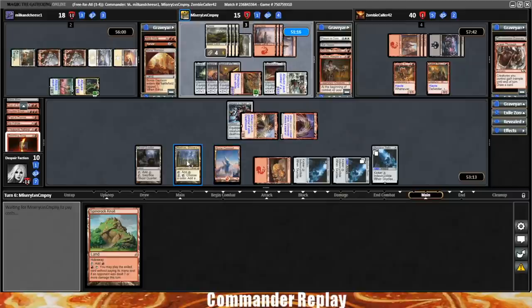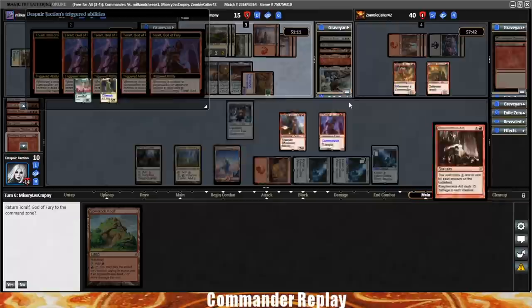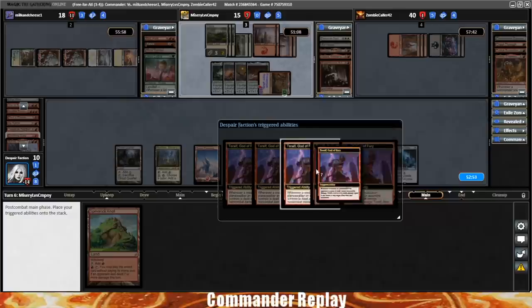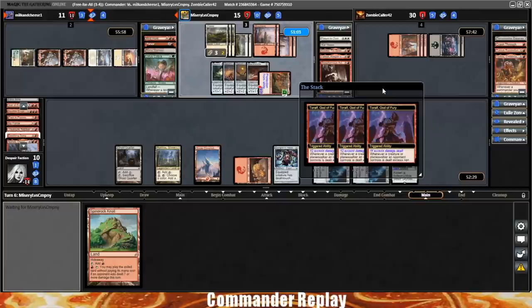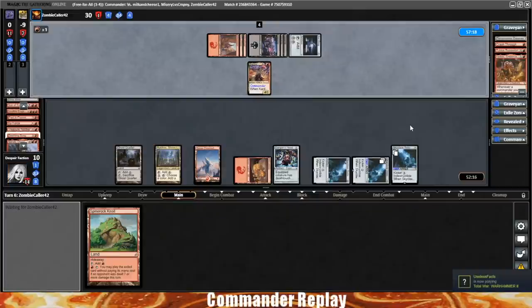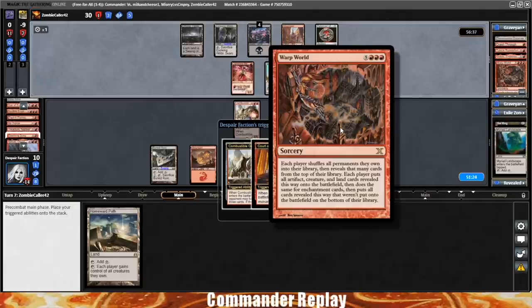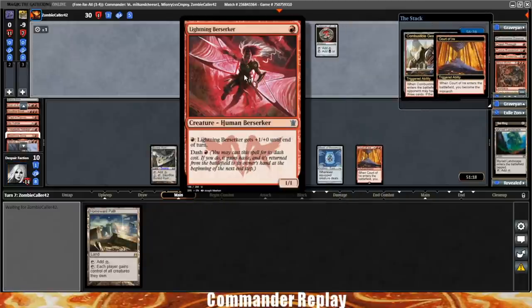We're going to start with a quick highlight from game one. Basically, an opponent played a Blasphemous Act for science, and when T'Rolfe's in play, that's absolutely insane. Two players end up dying as a result of that Blasphemous Act. That leaves Zombie left in the game — he's playing Kardur — and he drops a Warp World, making things interesting. We end up with a Sword of Sinew and Steel, and shortly after, he scoops. That's game one.